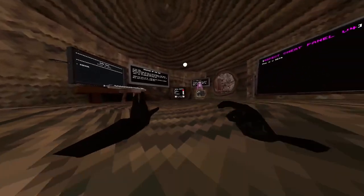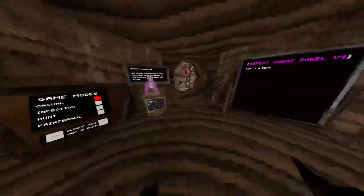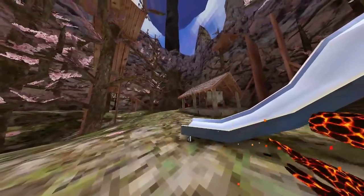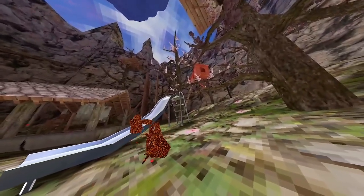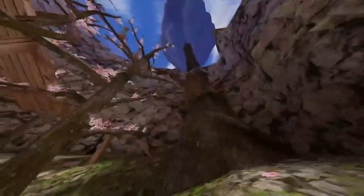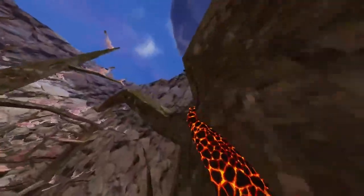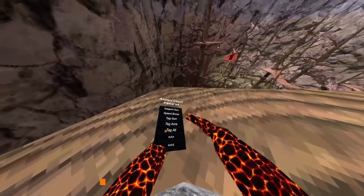Teleport gun — I thought it was bugged but it works, I just had a skill issue. Speed boost: I'm speed — see, you can tell. Tag works too — see how I got tagged? Tagging works.